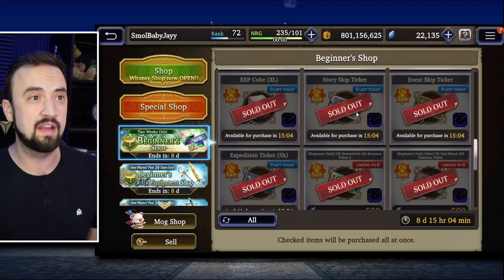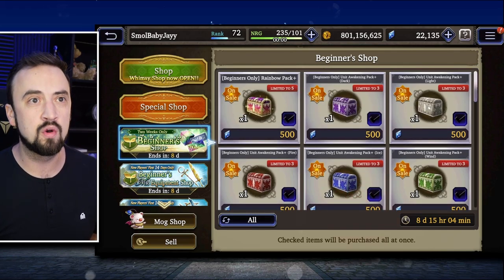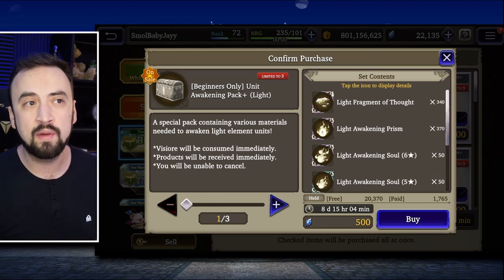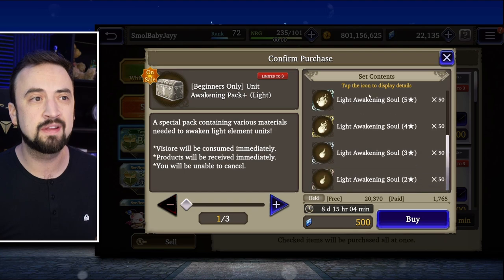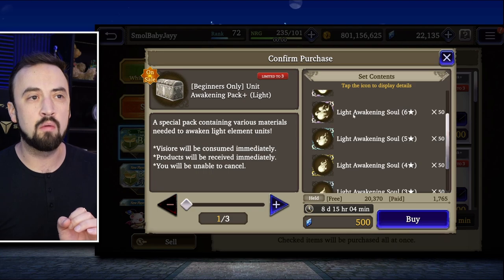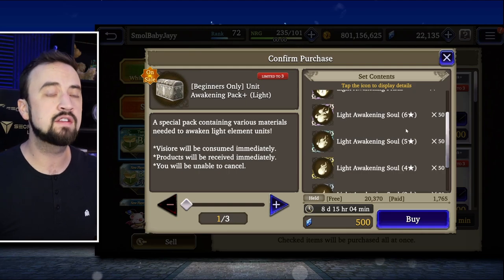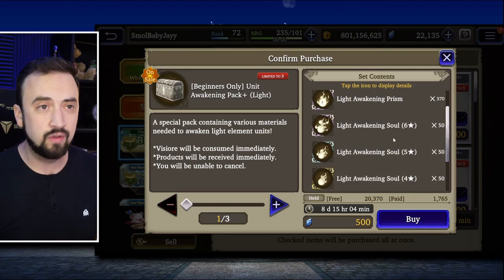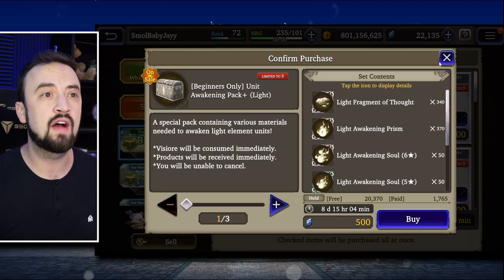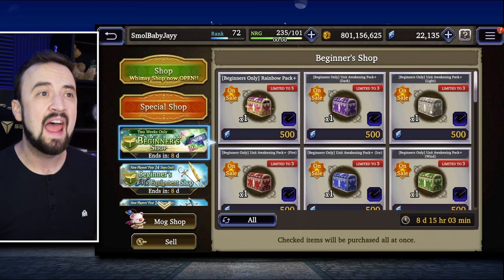If you run out of those as a new player because you've spent some money and are unlocking a bunch of units, you do have access in your first 14 days to additional packs that are also 500 Viz. These give you only 340 of those two super valuable resources, but they also give you 50 of each of the awakening souls. This one's a little bit of a trap because six-star, five-star, and four-star awakening souls are all farmable in the game — not something you need to spend Vizior to get. However, if you need more of these materials they are available here for 500 Viz and you can buy them up to three times each element.